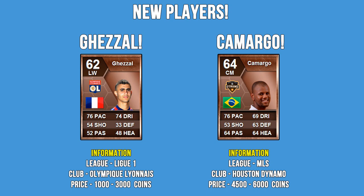Next, I went for the Brazilian centre midfielder Camargo from Houston Dynamo in the MLS, as he can link up well with Kanji and Sarvas, the LA Galaxy midfielder.